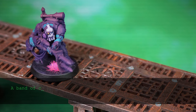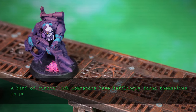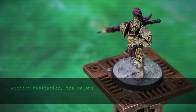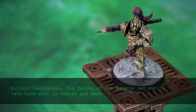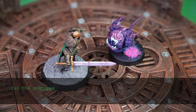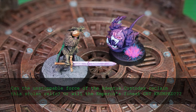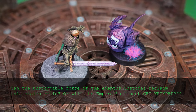A band of commandos have bafflingly found themselves in possession of a highly significant imperial artifact. Without hesitation, the Talons of the Emperor set out to take back what is theirs and destroy their foolish opponents. Can the unstoppable force of the Adeptus Custodians reclaim this stolen relic, or would the Emperor's finest get crumped? Find out here on Mountainside Tabletop!